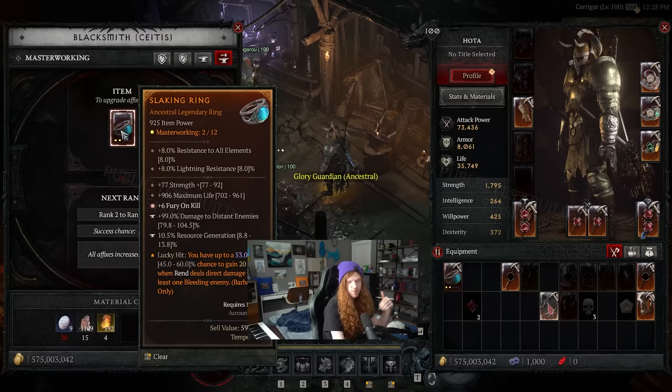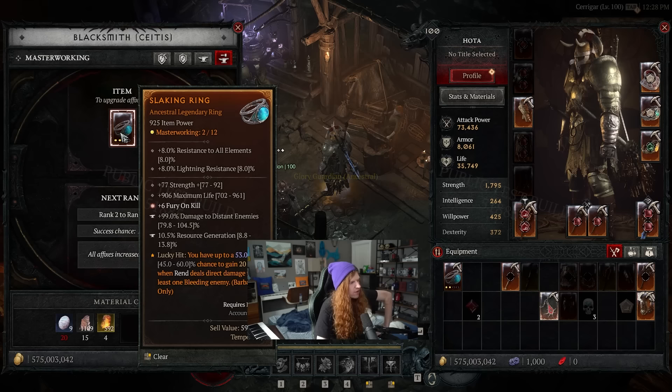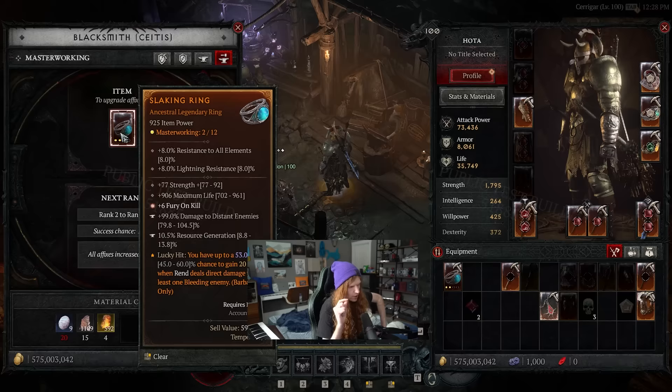On the masterworking side, I have this item here that I've been masterworking. Basically it gives about a 5% bump in stats across the board — strength went from 76 to 77, HP from 860 to 900. On the fourth, eighth, and 12th upgrade, one of the stat lines will be massively increased. If you get lucky, you might hit the greater affix one. That's basically how masterworking goes.